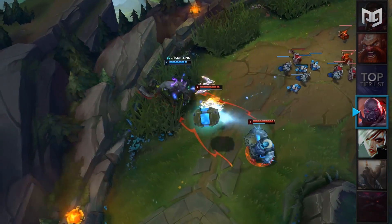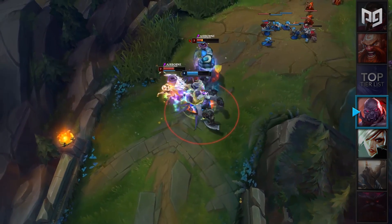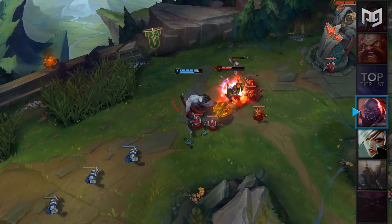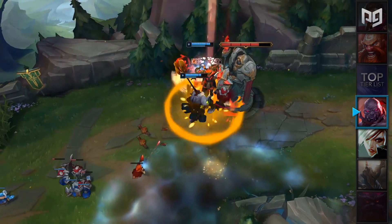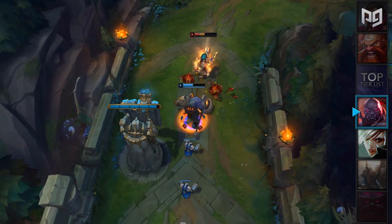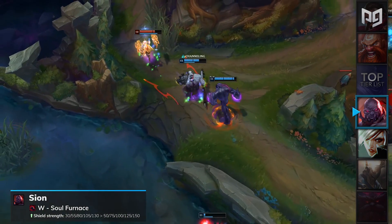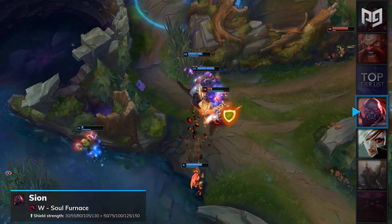Now onto Scion! In the current meta, tanks such as Scion have been struggling to keep up with their bruisier counterparts due to how fast the games have become. Since most matches end within 25 minutes, tanks could not reach their late-game power spikes where they become nearly unkillable. Instead, they would just get abused by the mobility and damage from the other top laners during the laning phase and become pretty useless during the rest of the game. For patch 9.19, Scion will receive a buff to his W Soul Furnace, which will have its shield strength increased from 30 to 130 to 50 to 150. This is a great change for Scion, and it'll push him up into our top lane B tier.